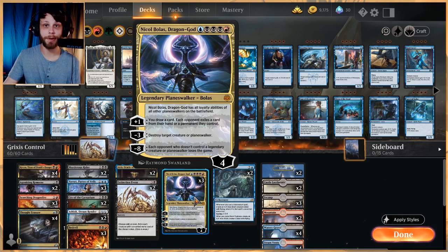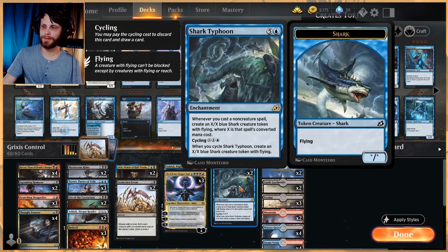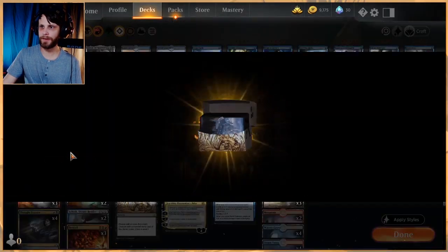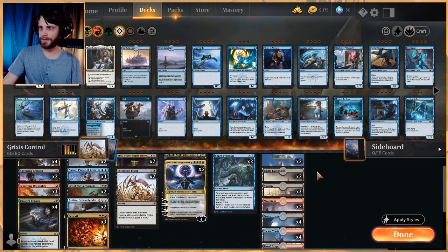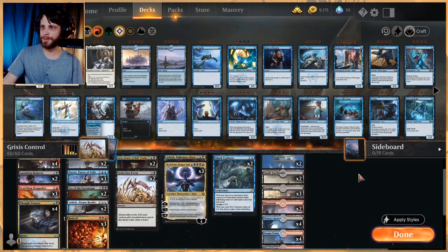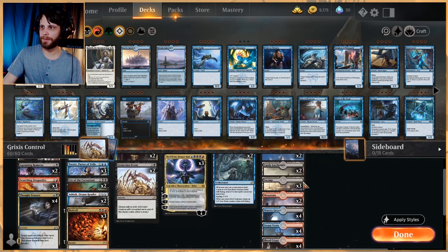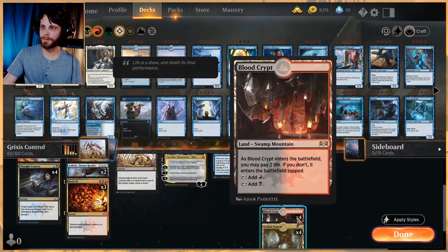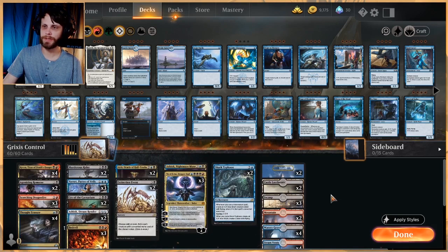The big one is Nicol Bolas — he's kind of the whole package. Not only does he pull the abilities of other planeswalkers, but he destroys creatures and planeswalkers on his own, allows you to draw some cards, and exiles permanents on the opponent's side. We've got three of those. And then a new addition from Ikoria: Shark Typhoon — easy to get out, gives you a creature outside of a counterspell with cycling, and if you can stick it we've got a lot of things that trigger it.